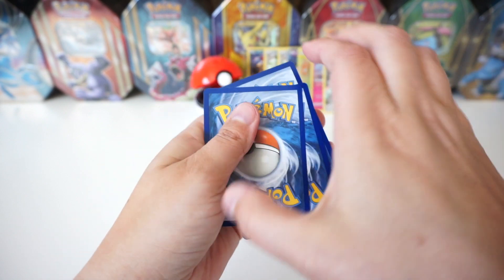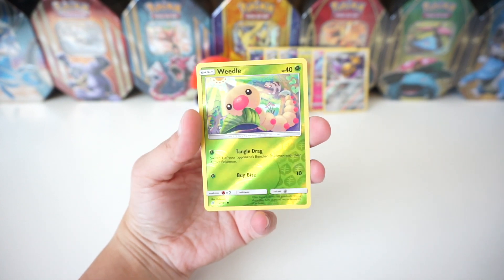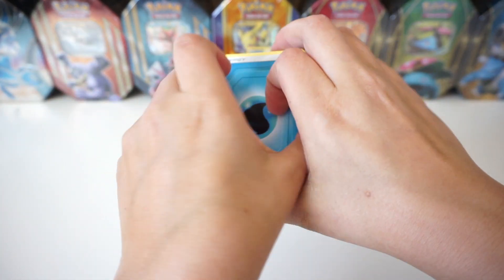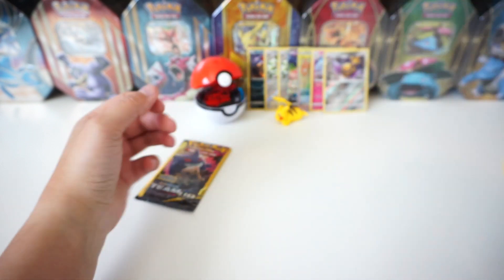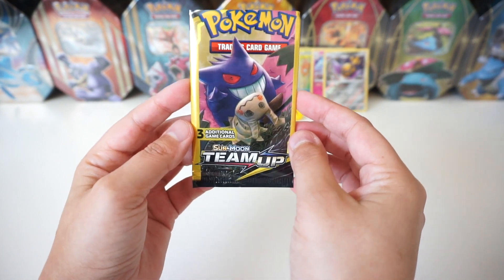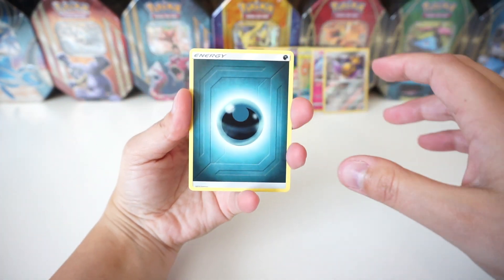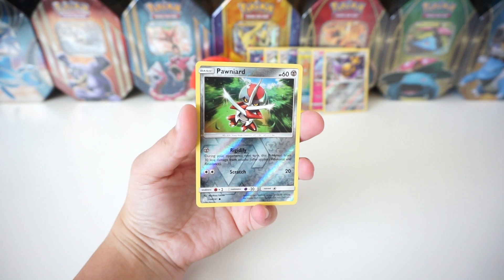We're down to three packs — can we pull anything else from these first 25 packs? Cosmog and a reverse Weedle — check that out. I really like the reverses, the Grass reverses and the Dark Pokemon reverses. We've got a Water Energy, a Litten, and then a Pidgeot — just a regular rare there. And we're onto that last pack! We've got a Dark Energy, an Exeggcute, and then we've got a reverse Pawniard — check that out.